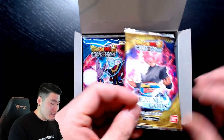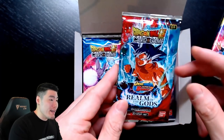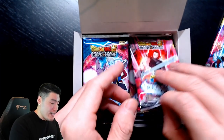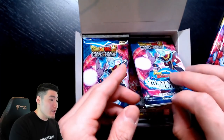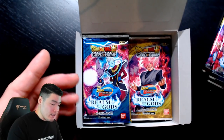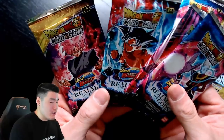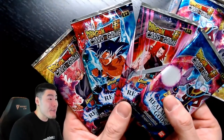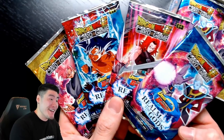Let's take a look at these packs, which I haven't seen yet. So this art will also be new to me. We have a Rosé pack, a Ultra Instinct Goku pack — beautiful. We also have a Super Saiyan God Trunks pack, and a Beerus and Whis pack as well. Usually there are four different pack arts. Here's a quick look at all of them together — that looks pretty awesome.